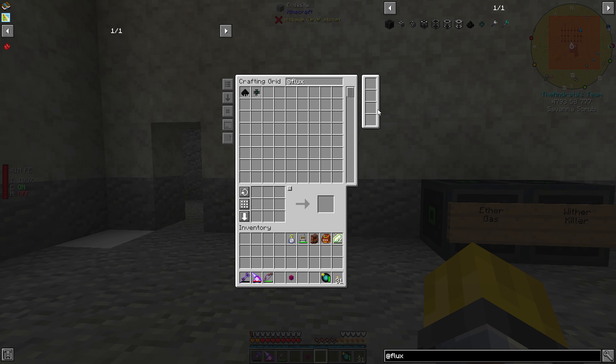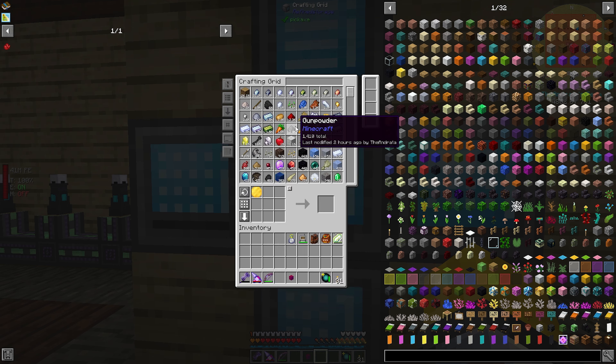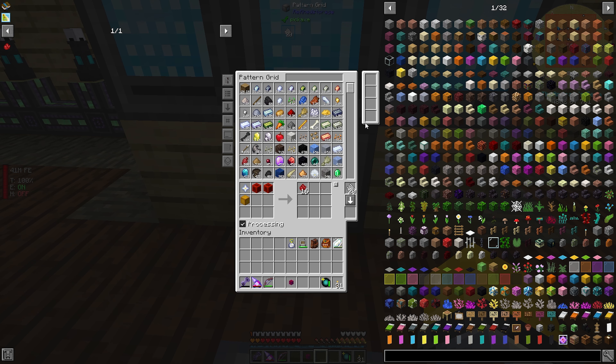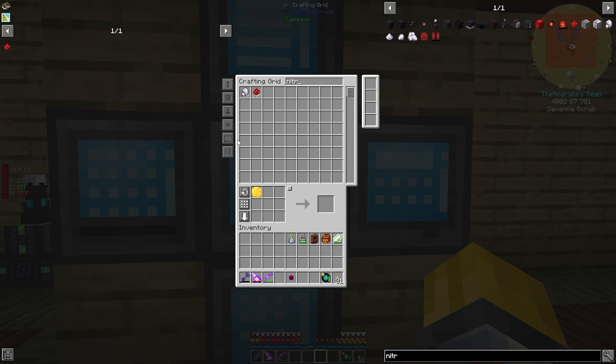That is going to be our first goal. What do we need for this? Nether stars, blocks of redstone, blocks of blazing crystals, and 20 million RF. That is a lot. So all of this makes 16 nitro crystals, and we need to put this down in the chest here. Now we need at least some missing block of blazing crystals.